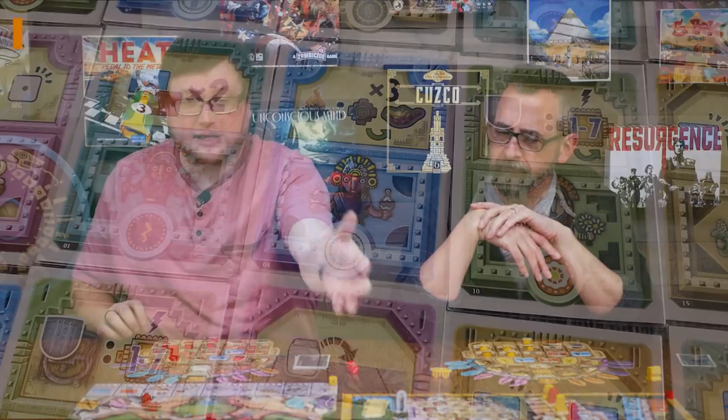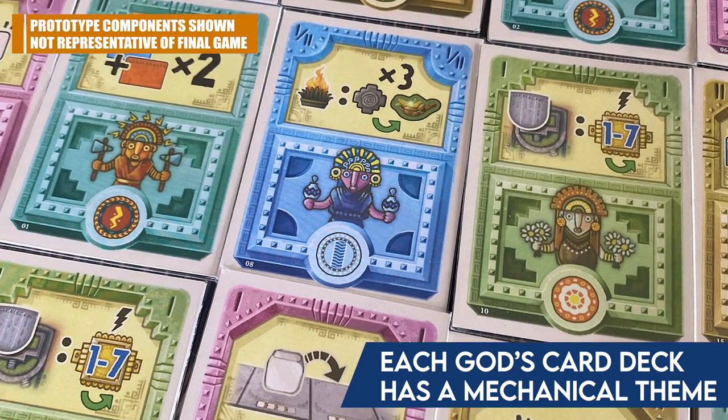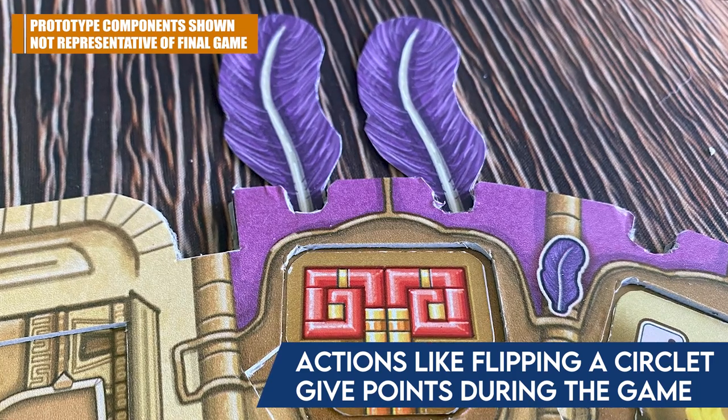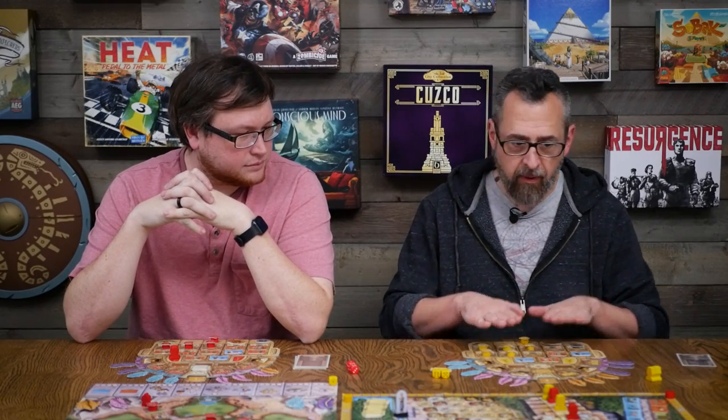It almost feels impossible to do everything, since you only have six rounds and three dice — just 18 total actions. But you start to see how study tiles and farm tiles create combos, and how god cards let you take extra actions or get extra bonuses. Even so, you're still not going to complete everything. When teaching this game, tell new players to pick one or two things and focus on completing them fully. The good news is some goals are related — circlets tie to feathers, and kipu tie to study and farm tiles — so focusing pays off.